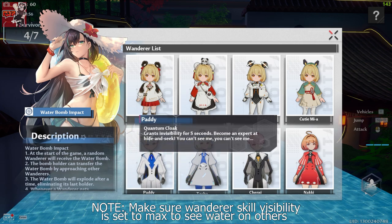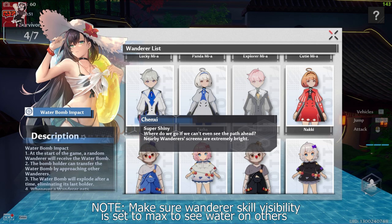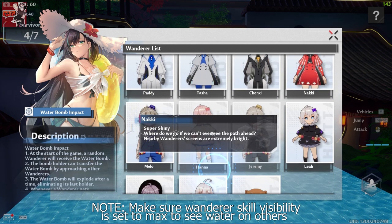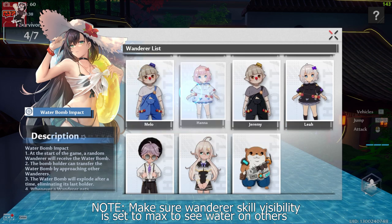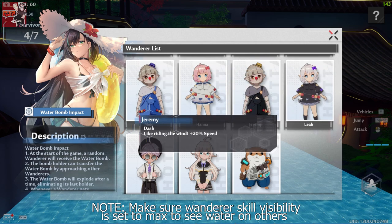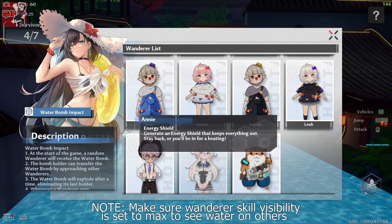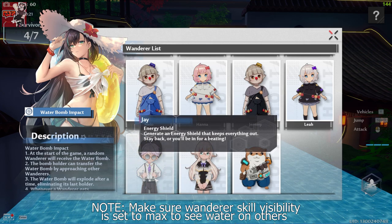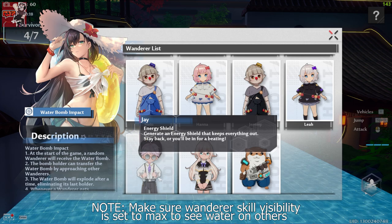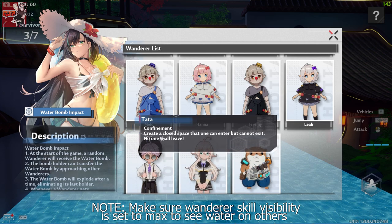Paddy and Tasha can go invisible for five seconds, which is really cool for getting out of tricky situations. Chanksy has a super shine where nearby wanderers' screens are extremely bright. Nucky also has the same skill. Mello and Hannah have a freeze bomb which basically freezes you. Jeremy and Lia gain a 20% speed boost, which is great for getting away. Jay and Annie share an energy shield, similar to the Fall Guys event, where a force field surrounds you and enemies bounce off. And Tata provides confinement.